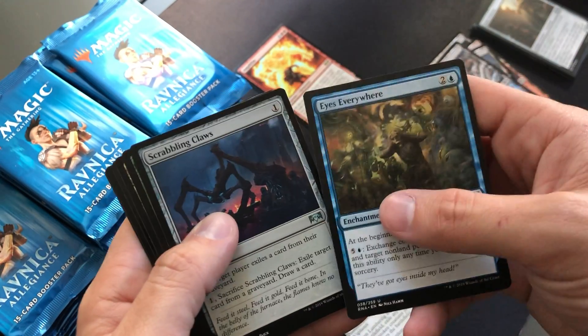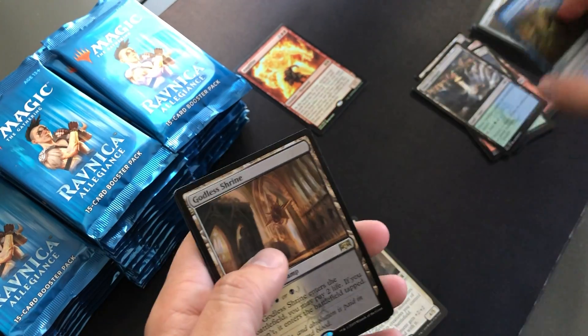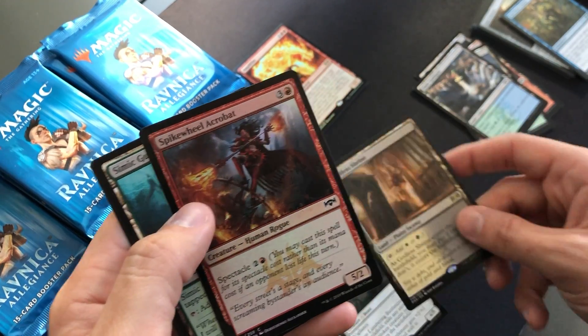Eyes Everywhere, Grasping Thrull, Gatebreaker Ram, Godless Shrine — first Shockland. Nice. And a Foil Spikewheel Acrobat.